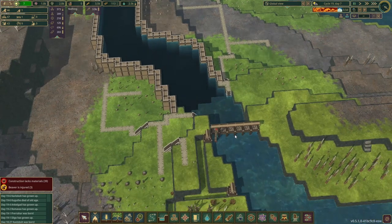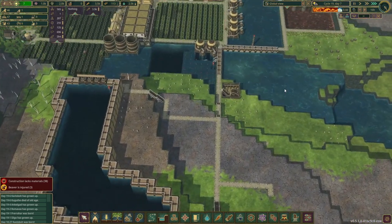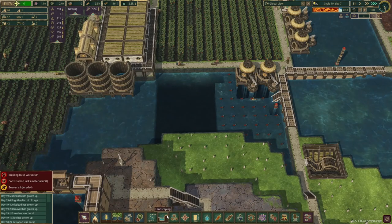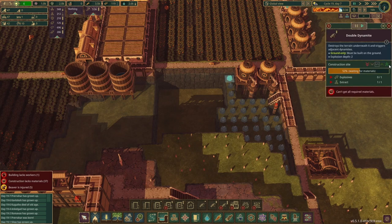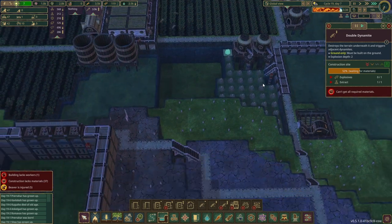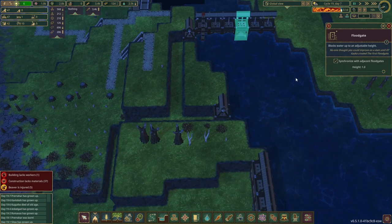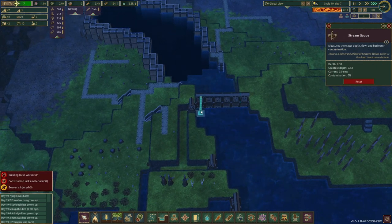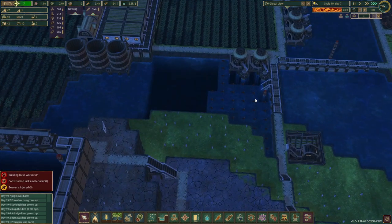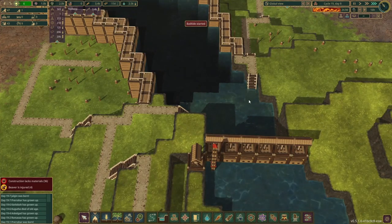This is full — it doesn't matter whether it's full or not because we've got a bad tide coming. It'd be nice to actually dynamite through here but it's not going to happen. We are bad tide safe now. We have a good chunk of reservoir waiting for us.